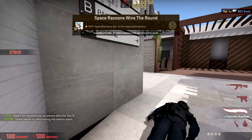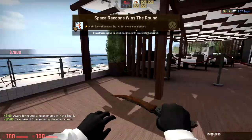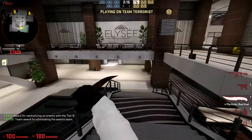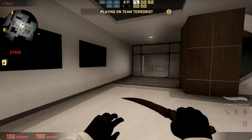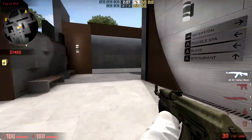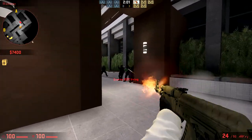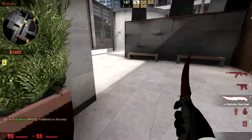Looks like you can pretty quickly rotate here as well. Going to bomb site A again — it looks like you can't go straight there, so it's either mid or all the way around, which is an interesting route to defend. I think this map would be more T-sided overall.